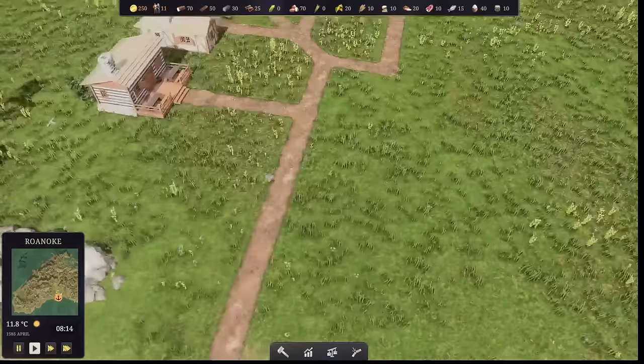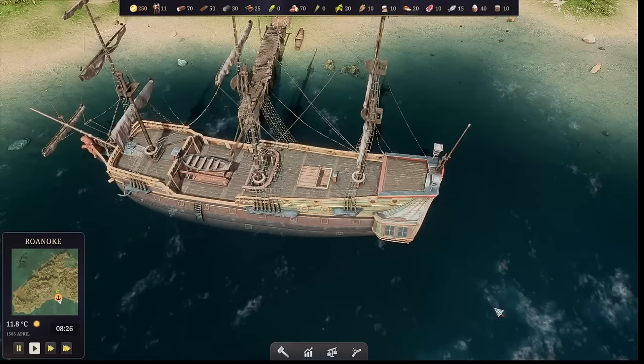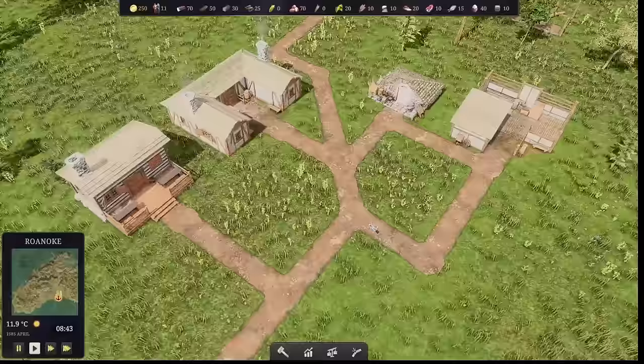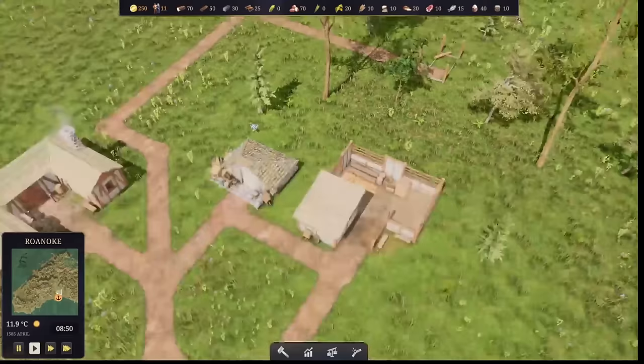In our ship here, we can actually trade with the mainland this way. So you could imagine that we're a French colony or a Dutch colony. Even though we're at Roanoke, you could pretend we're at New Amsterdam, a.k.a. New York City. It would be kind of cool to see a different type of ship or different flags, and maybe eventually different languages if you clicked on your people. A lot of different details that might be subtle but would be really unique.